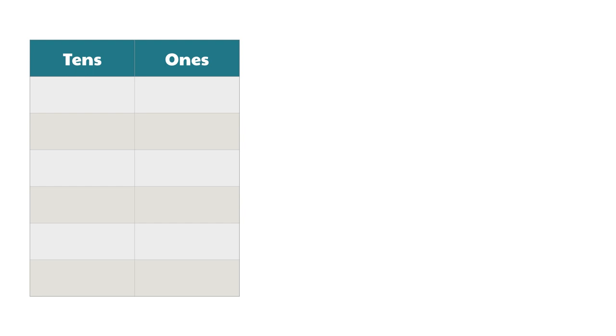So for our first game, we're going to use a table like this. I'm going to roll a die, and whatever number comes up, Stephanie, you'll get to choose whether you put that number under the tens column or the ones column. We'll do six rounds of this and then add up all of the numbers. Your goal is to get as close to 101 as possible without going over. Prodigy Campers, you can play along at home too. Draw a chart with seven rows and two columns — the top row labeled tens and ones, just like a mini place value chart.